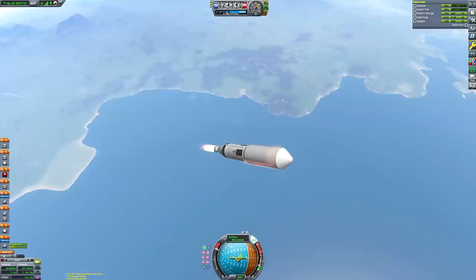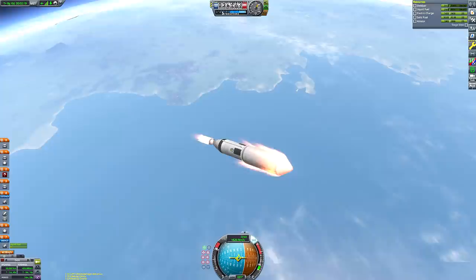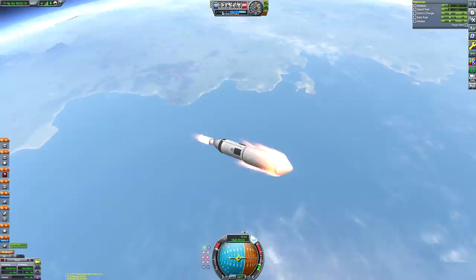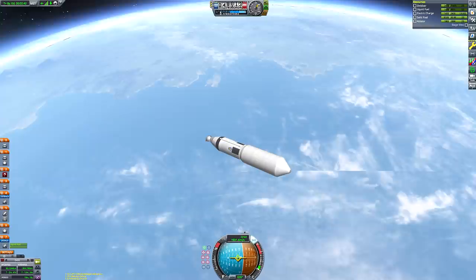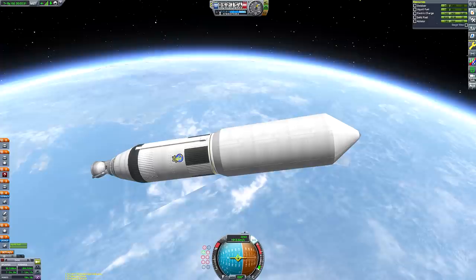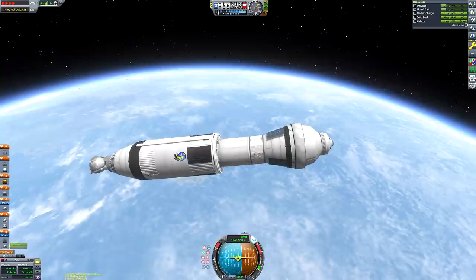As you can see, we are punching our way through the upper atmosphere. You can see those flames licking the edges of the fairing as we push past the thickest part of the atmosphere and begin to throttle down. We're nearly in space - we may as well deploy the fairings right about now because the atmospheric drag is so insignificant at this altitude, and then we can just coast our way up to apoapsis.